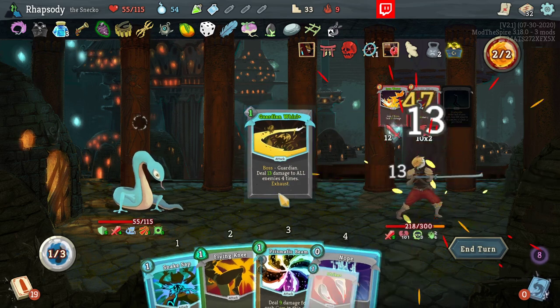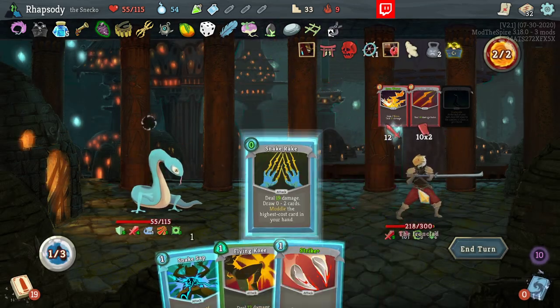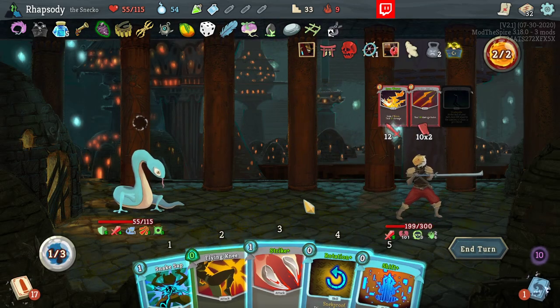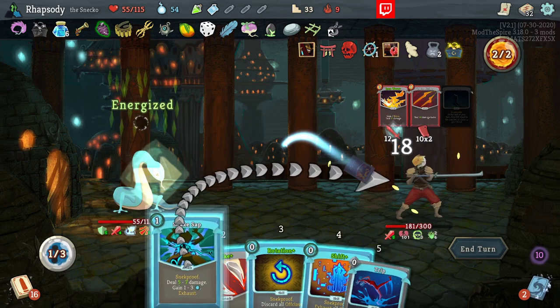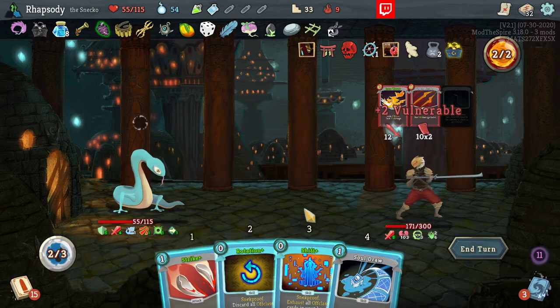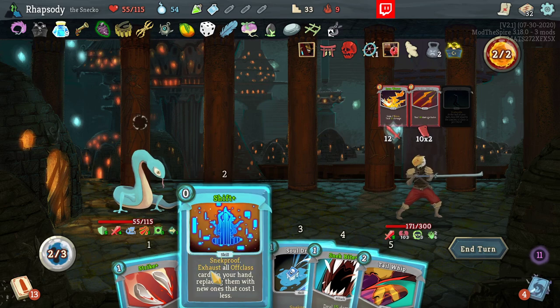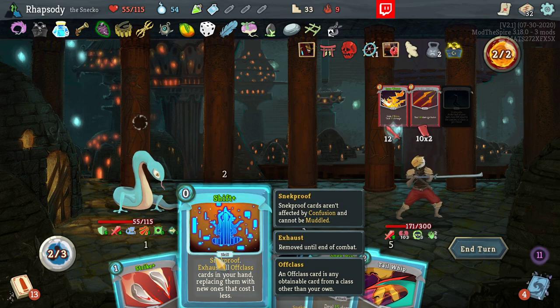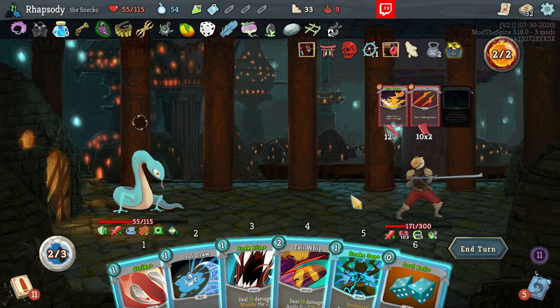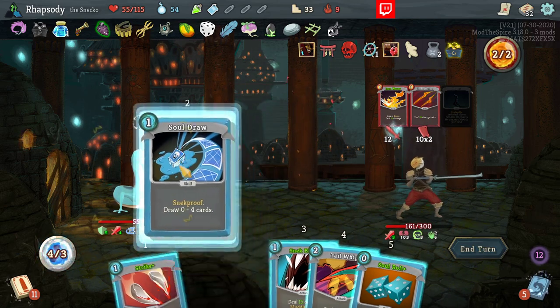Guardian Quirl. No Prismatic Beam because that's not useful for us. Snake Rake our way through to this. Hit a Sap for some extra energy — happy to have it. Just Rotate for defensive draw, I guess. Shift for nothing. What about the Snake Sap? That one actually got a good roll as well.